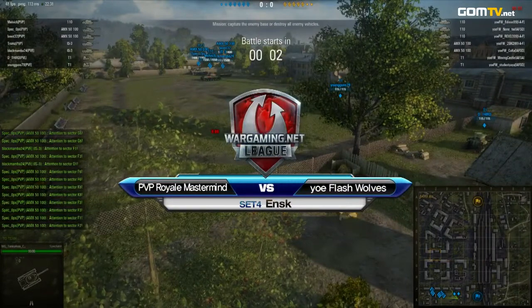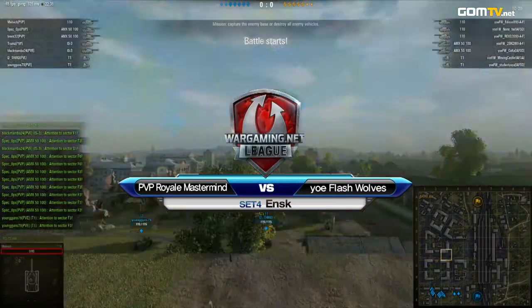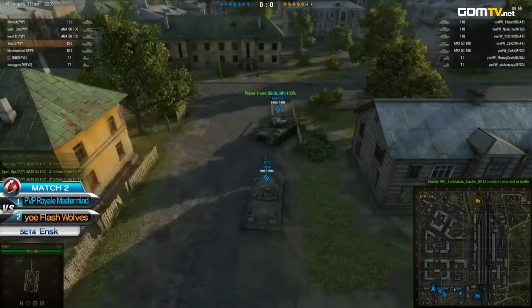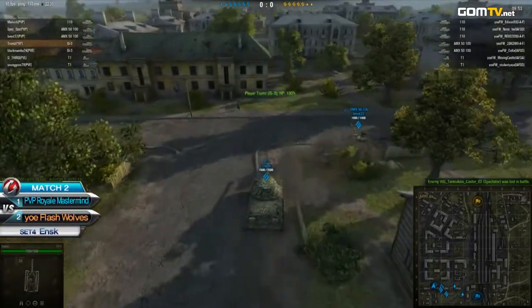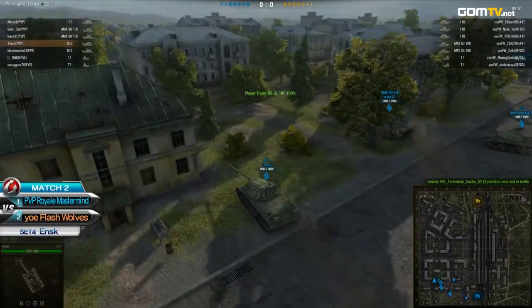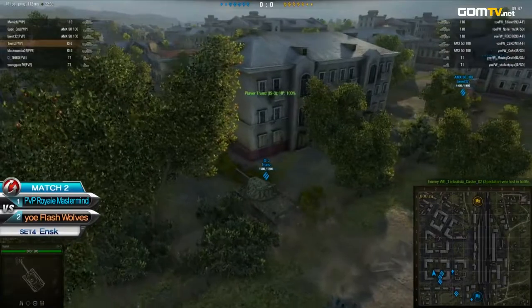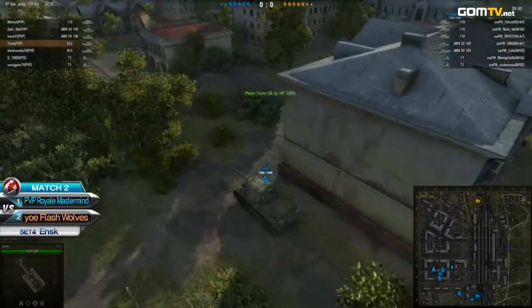The PvP Royale Mastermind with their last chance to draw this out. They're starting as the blue team down south. Once again, very similar lineups — almost identical lineups. The only difference being that the PvP side really has 2 items in the 1-10, whereas it's 1-10 on the Flash Wolf side.